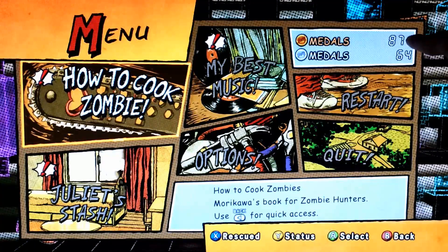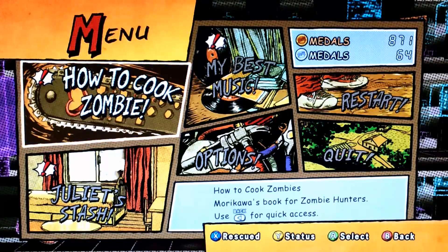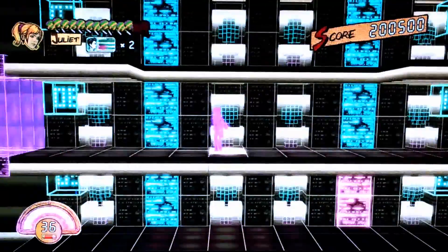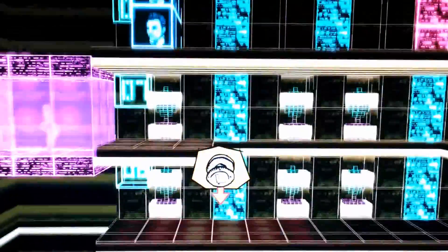Hello, this is Furegius and I'm going to show you a way of being able to get extra medals and lollipop chainsaw. It occurs on stage 4 in the Fulci Fun Centre and on the second mini arcade game.